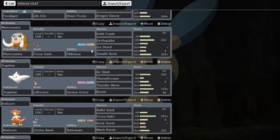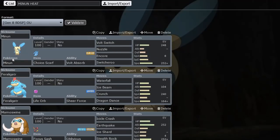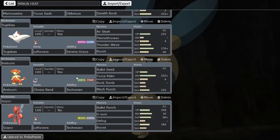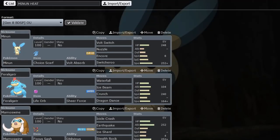We have Stealth Rocks Mamoswine for chip damage. Mamoswine with Focus Sash is great to check so many things in the tier — Lucario is a huge threat, and having Sash is useful for those kinds of mons. We have Togekiss for Thunder Wave and Roost — I had Defog on it, but I also had Defog Scizor, so I replaced Defog on Togekiss with Flamethrower to get damage on Scizor, Magnezone, etc. Then nice Choice Band Breloom, which goes really well with Minun. Breloom also destroys ground types for Minun, since Minun gets walled unless we run Grass Knot.